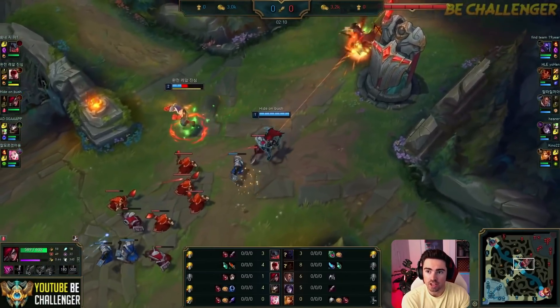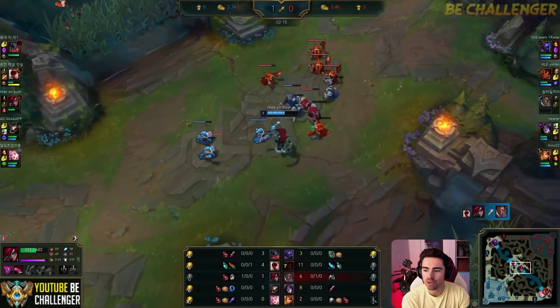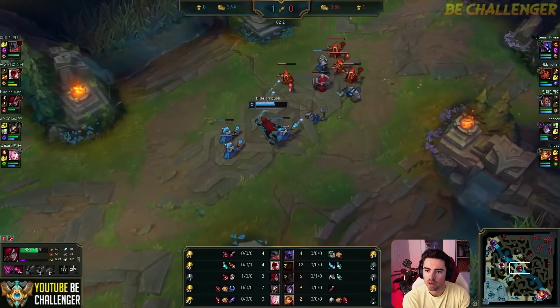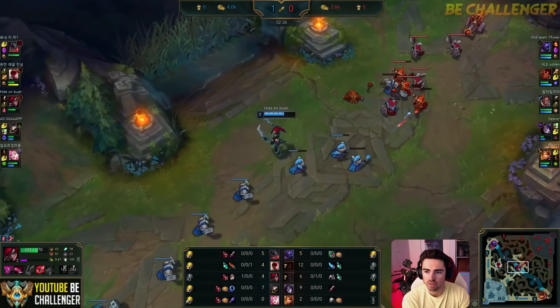You can see Faker flashes forward there — they're going to pick up the first blood. Beautiful gank by the Lucian. And there you go. You can see Faker's early patience pays off. Lucian gets a level 2 gank off, and I want to see how Rookie can try and recover this lane, or Faker can snowball it. He needs to shove it in.